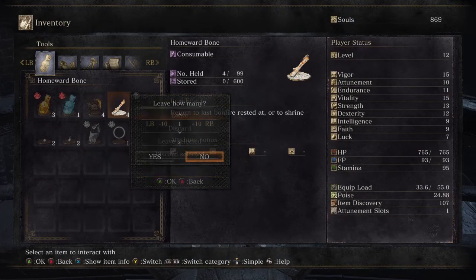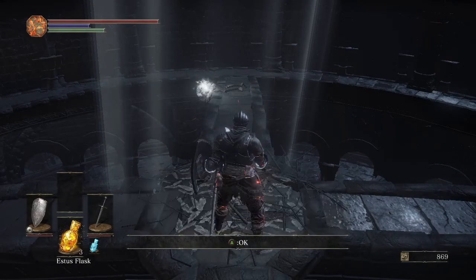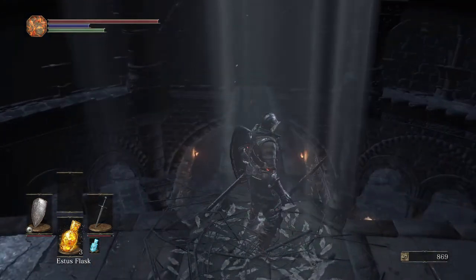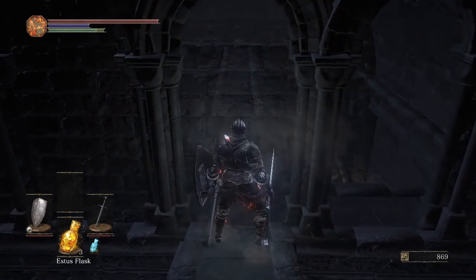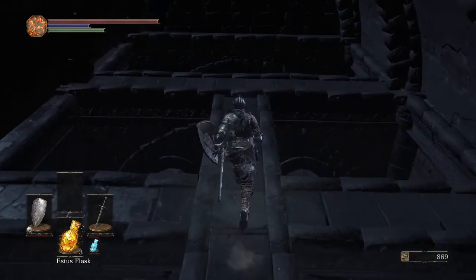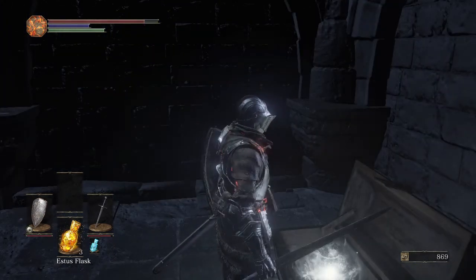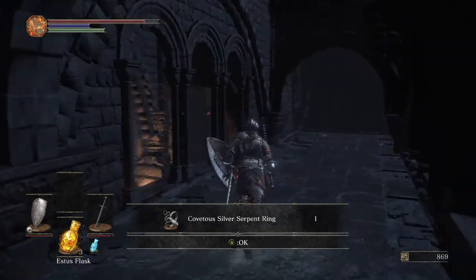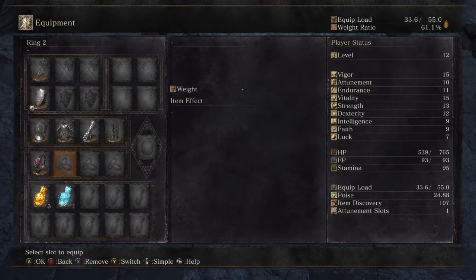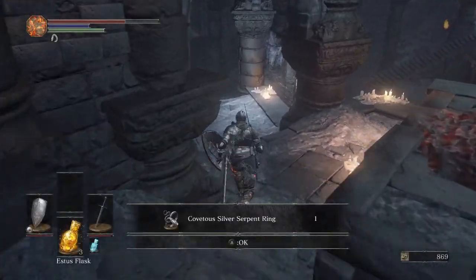Up here you find a crow called Pickle Pee — or Pumperum, whatever it likes to be called. We can drop the fire bomb here — you can only drop one bomb — and get back a large titanite shard, which will be useful later. We can also drop the homeward bone and get an emote and an armor piece in return. Most importantly, I come up here to get the Estus Shard so we can have more flasks to heal ourselves, and also to grab the Covetous Silver Serpent Ring.